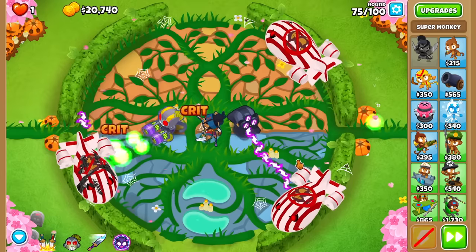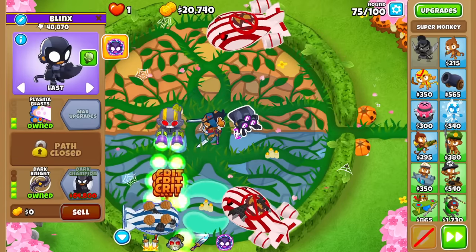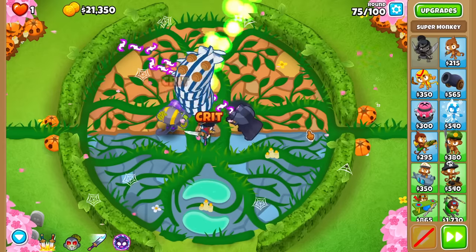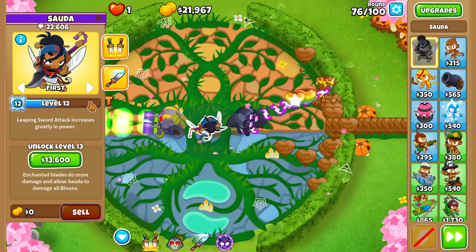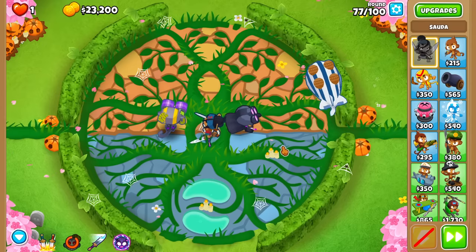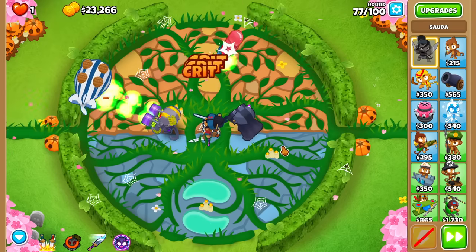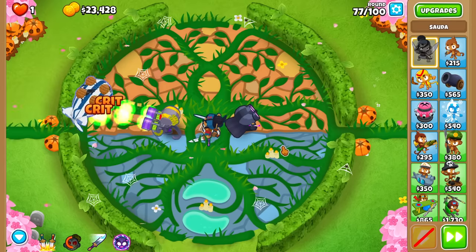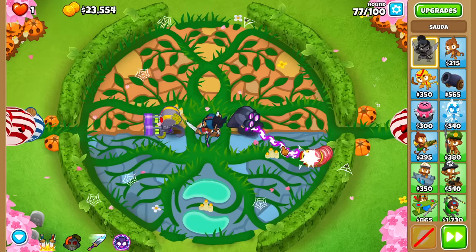Popping power-wise we're doing a pretty good job overall. I'm going to move this guy to Strong targeting for the time being — just gotta help pop the bloons. I'm letting Sauda do basically most of the bloon popping power right now. I'm a little afraid of round 76 — it doesn't always cause issues, but when it does, a wave of pink bloons sneaks through your defense and it just sucks.